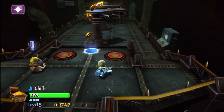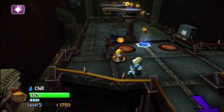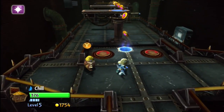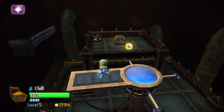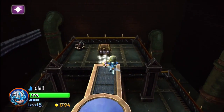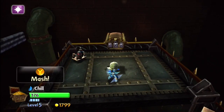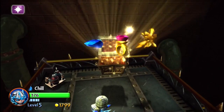Then you get to this little area - use the bounce pad to jump up on the platform, cut across, and there's a treasure chest waiting for you. No bad guys in here, just a little distraction with those platforms. Smash open that chest and you're good to go.